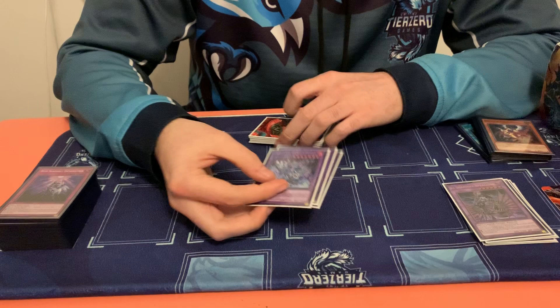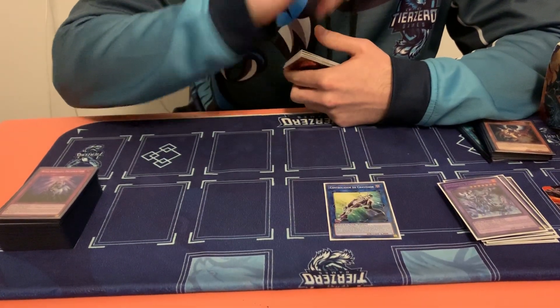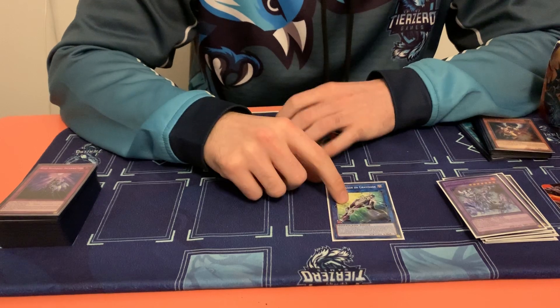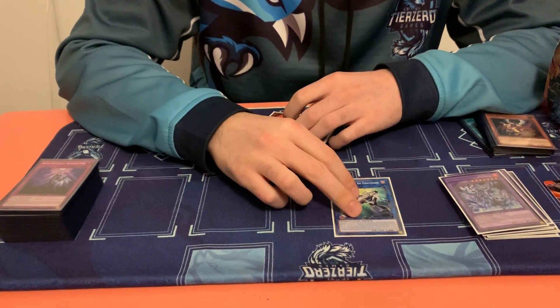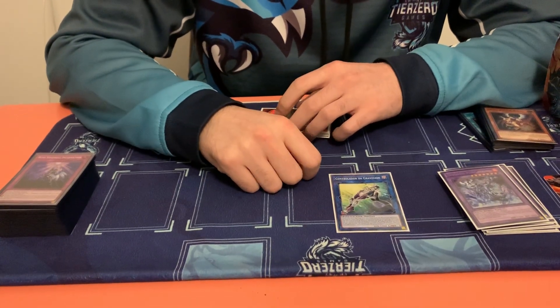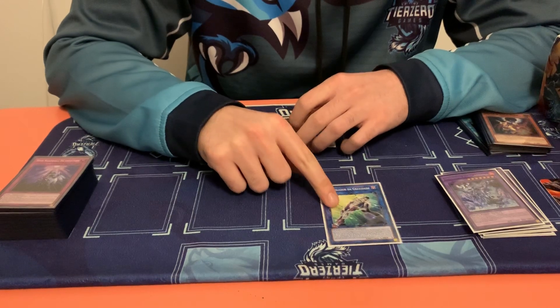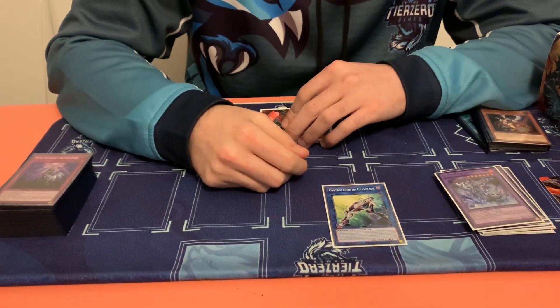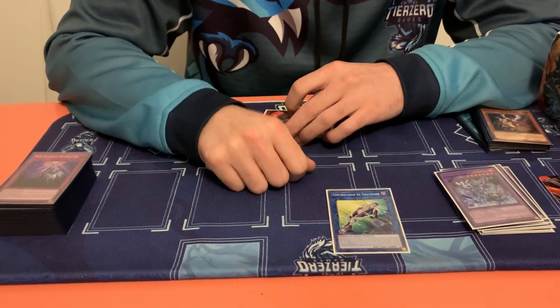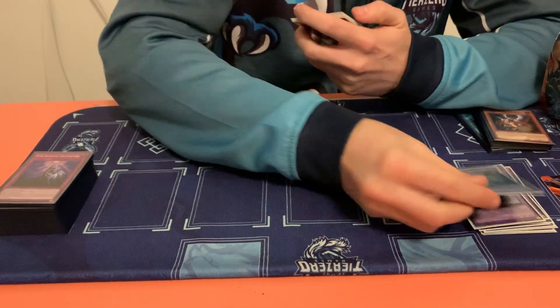For links I played Gravity Controller — he's really important as the main link one you're going to link away your fusions to, because we're not on the new master rule and can only have one fusion up without a link. His effect allows you to get rid of extra monster zone creatures and he also returns himself, so you can just keep link summoning him. He's a boss monster even though he's only a thousand attack.